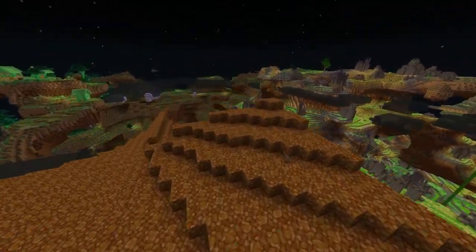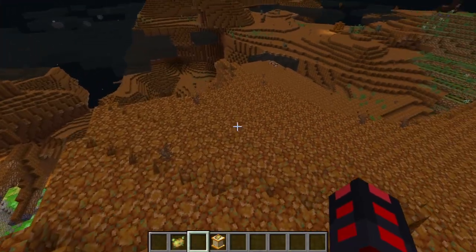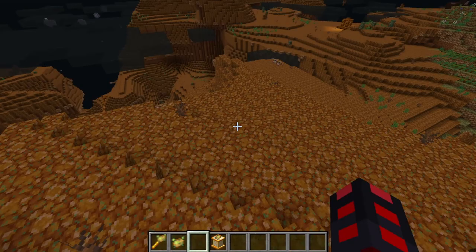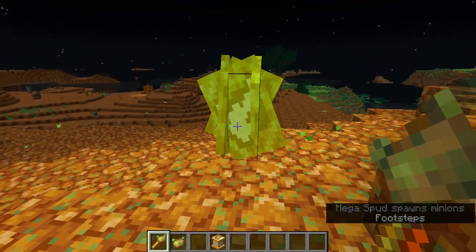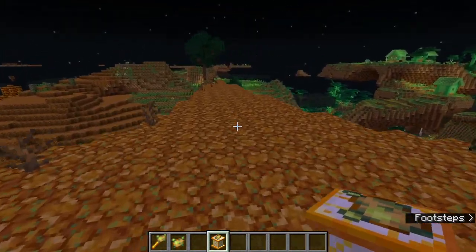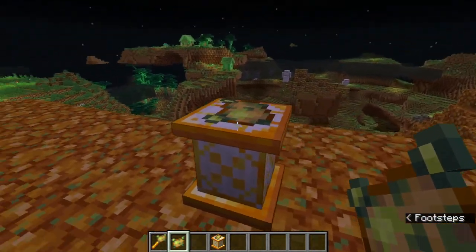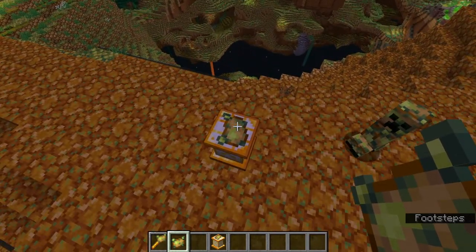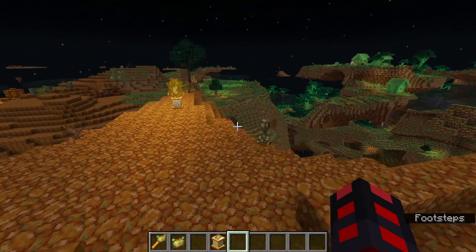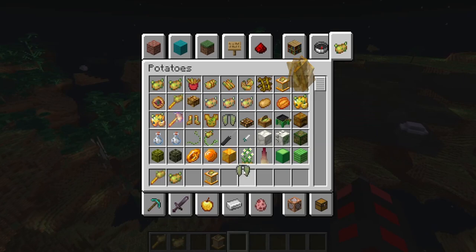Technically this is a 1.21 snapshot so you have access to the mace. If you're wondering how to get to and from this dimension, you can either beat the boss and get its staff — I'm not going to try pronouncing that — which will create a portal wherever you want, or you can find one of those portal structures and place a poisonous potato on the pedestal to open a portal.